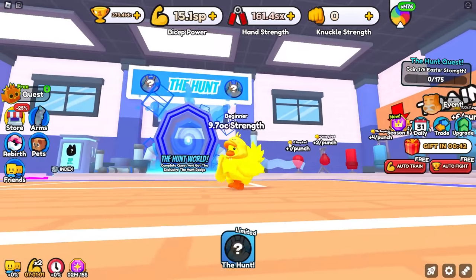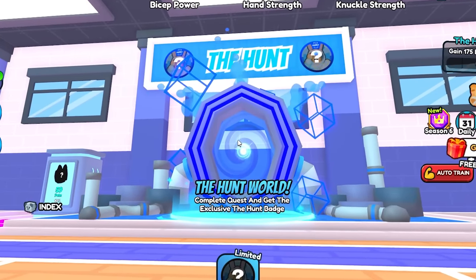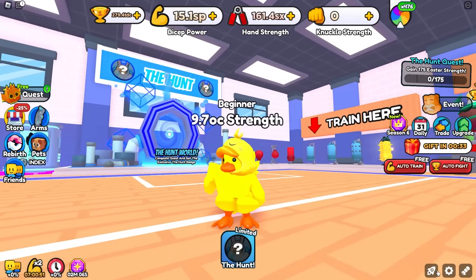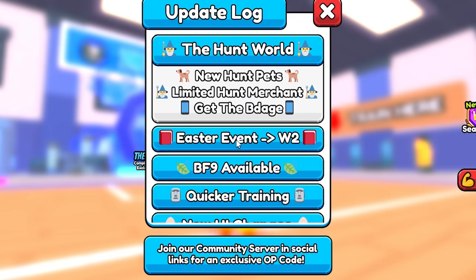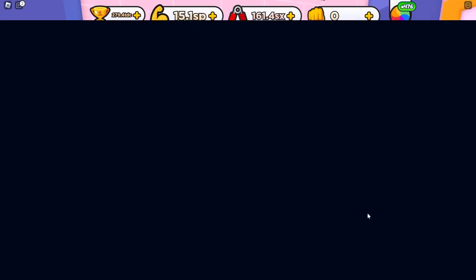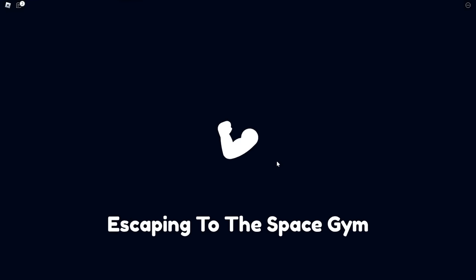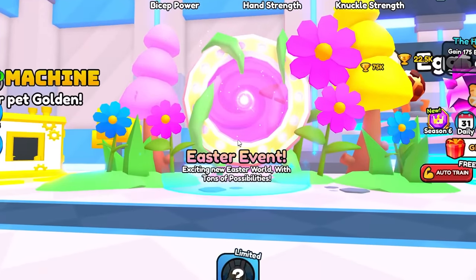Ladies and gentlemen, welcome back to RMS Simulator, where today there is a brand new The Hunt Event World update, which is kind of confusing because we already got this event just a few days ago when the Hunt released in Roblox. As you see in the update log, the Easter event, which is where the previous quest was, is located in World 2. To get to World 2, it is super simple — you just have to escape the gym, which most people could do within 10-15 minutes of gameplay — and then you run over here, and there is the Easter event.